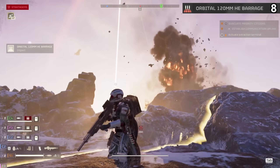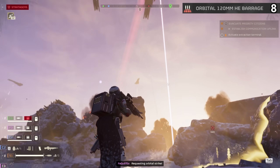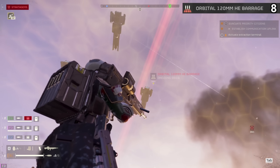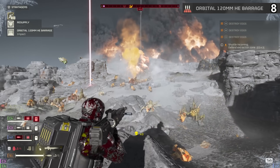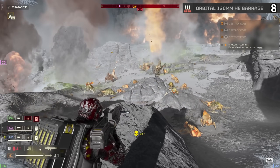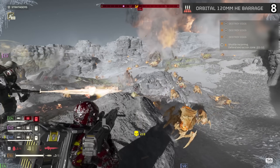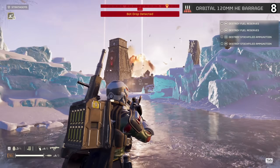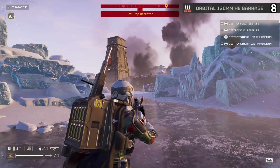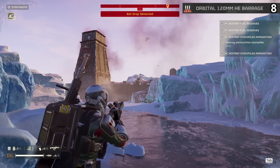If you throw it behind you as you run away, it will be safer and often helps stop what's chasing you. The first couple of times you use it, you think you'll never use it again — but the more I took the 120, the more effective I could make it, though only against bots to thin out bases. Bugs have way too open areas for this to feel useful. The biggest flaw is that it's far less powerful than the 380 Barrage, so unless you want two of this kind of attack, you'll opt for its big brother. C tier.